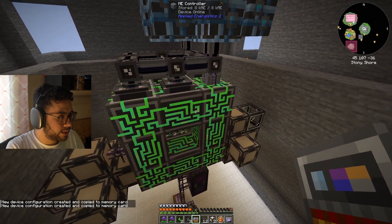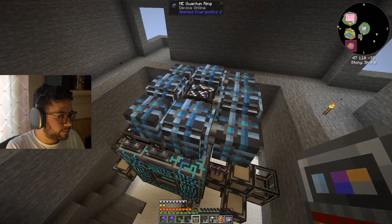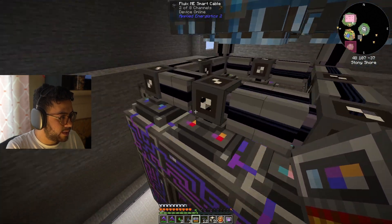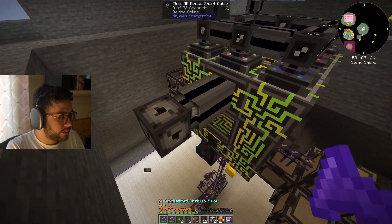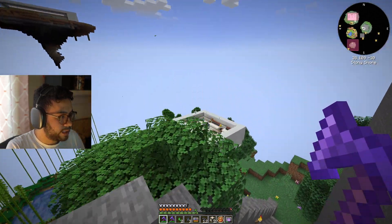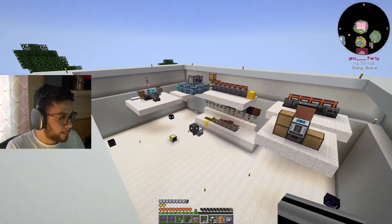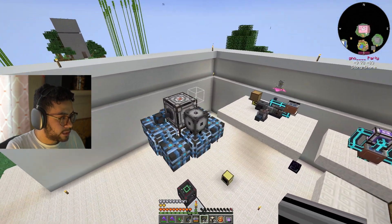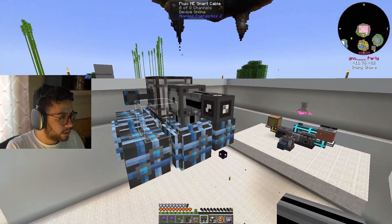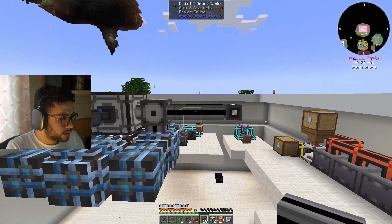I think this is how it works — we're going to figure it out. We have one quantum ring here and now it has 7 P2P channels running to it, so if I do this on the other side I should have those same channels.